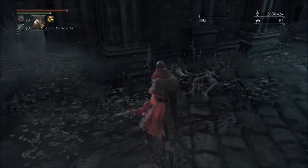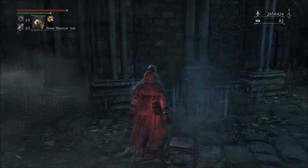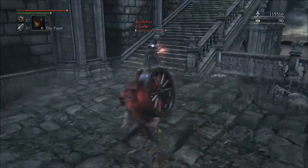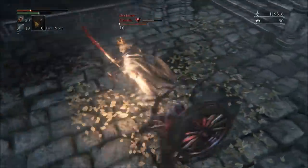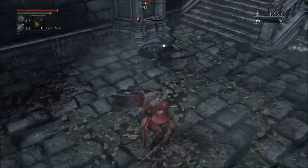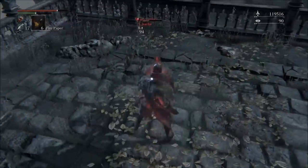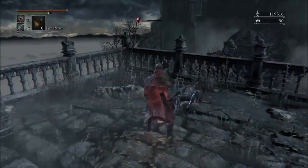With this weapon I do have a few blood gems put into it, of course — all increasing my physical damage. I didn't bother increasing the arcane simply due to the fact that this is a quality build, not an arcane build. That C scaling in arcane is really not all that worthwhile to invest into.